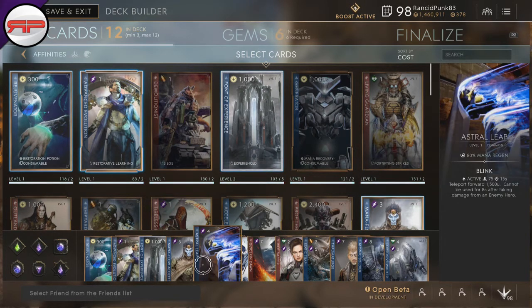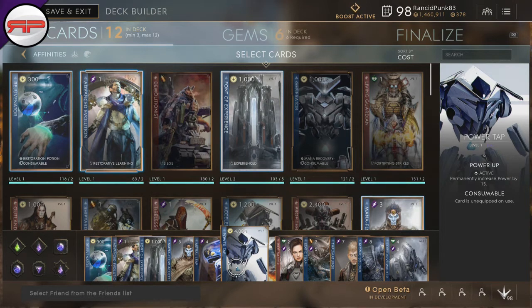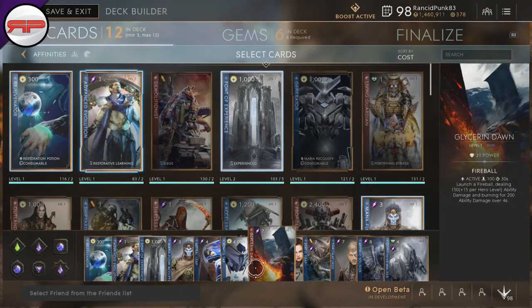We have Astral Leap just because she doesn't have any getaways — she only has a knock-up ability, so having this is quite nice. But you can't use it when you've been hit by damage, so you need to get out of there early. We have Power Tap, which goes on all my caster builds. I don't always use it, but there've been occasions where I've used it on Gideon when I've got to max intellect and it's really nice.